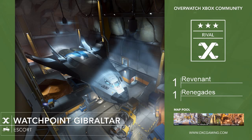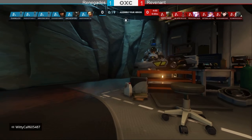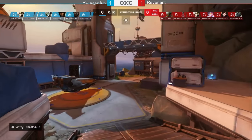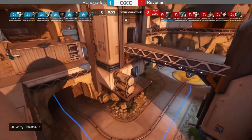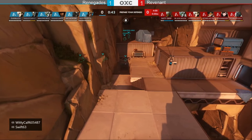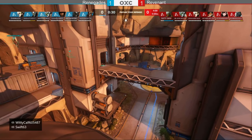Watchpoint Gibraltar is the tiebreaker — third map, win on the line. Renegade came back on Eichenwald completely overmatched on Nepal but responded greatly. On this map you can see Widow, McCree, Pharah at the start. Revenant going straight onto the high ground to force everybody off, with Winston and D.Va. Renegade runs Reinhardt. Phonic Python played Reinhardt to great effect last match and Arch Force was dominant with the Roadhog hooks.